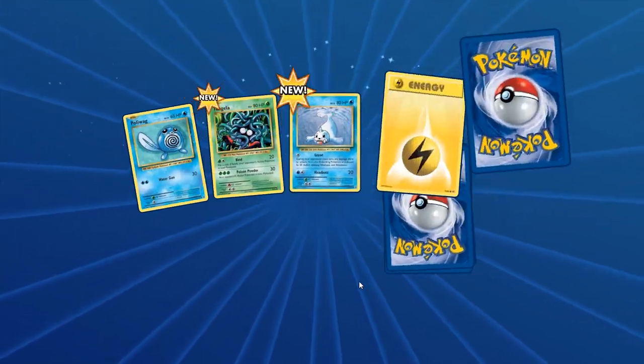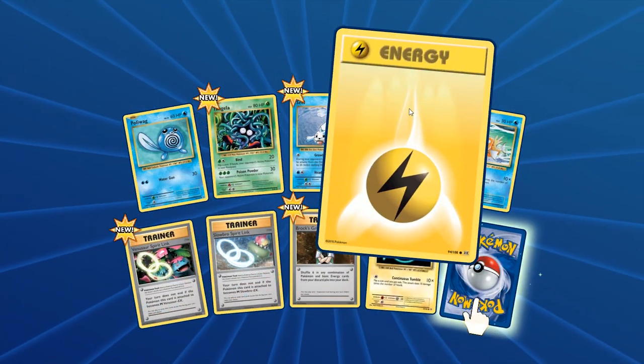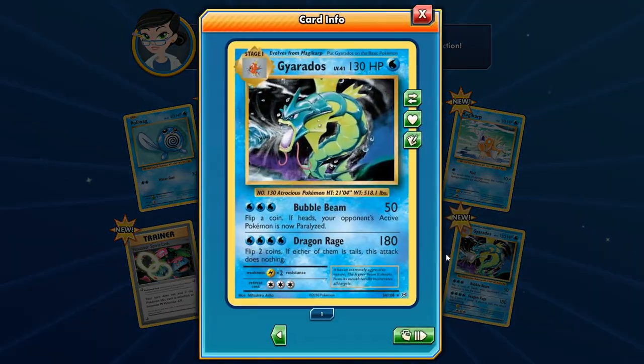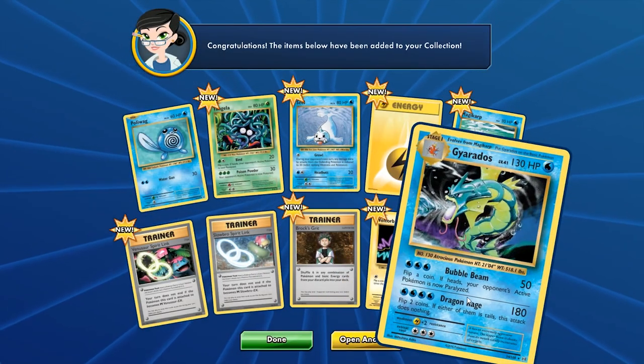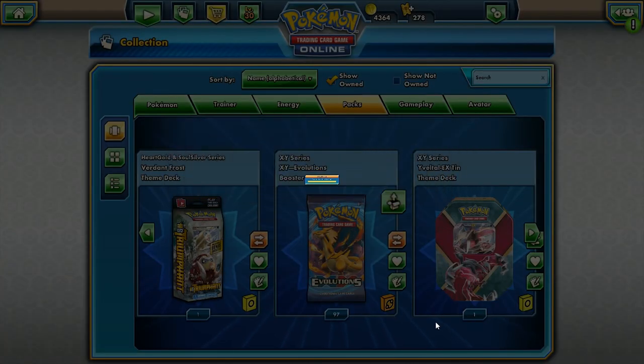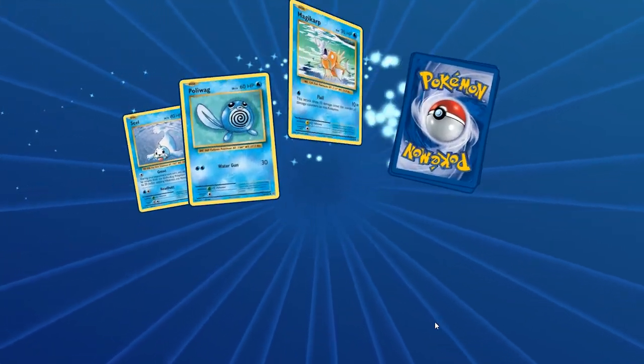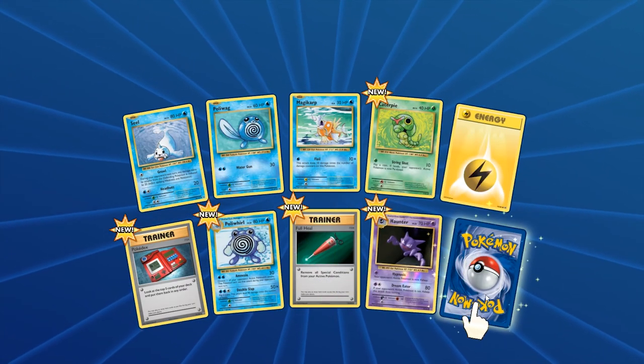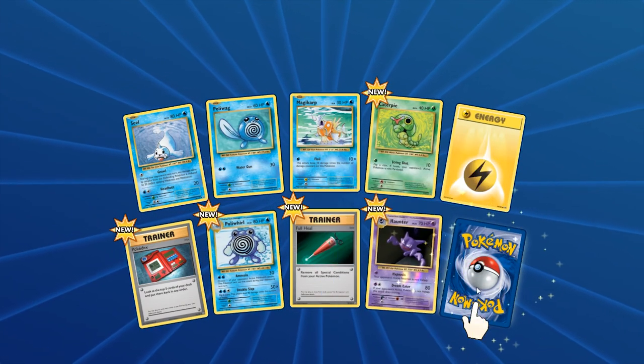Pack number two — look at that Energy, the classic Lightning Energy from back in the day. And we get a Gyarados! 130 HP, Level 41 Gyarados. Bubble Beam hits for 50 and Dragon Rage hits for 180. If you get one tails, your Dragon Rage does nothing. So it could work well with Trick Coin — flip for Expanded format. We also got a reverse holo Haunter, a Full Heal, and a Pokedex.